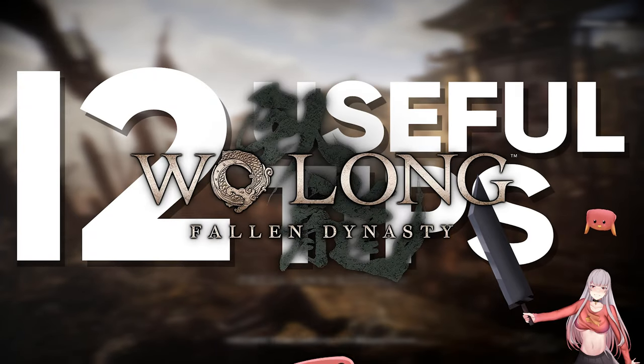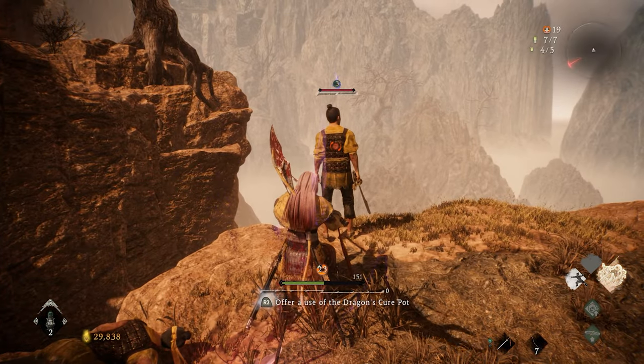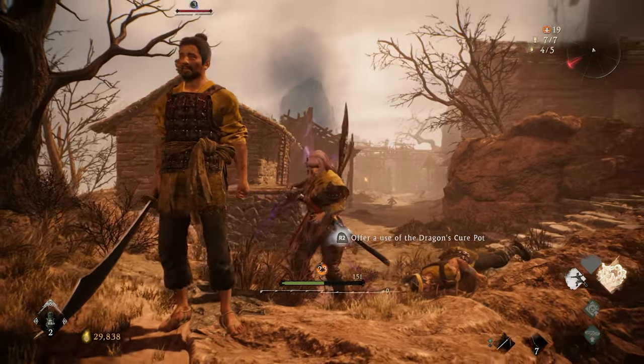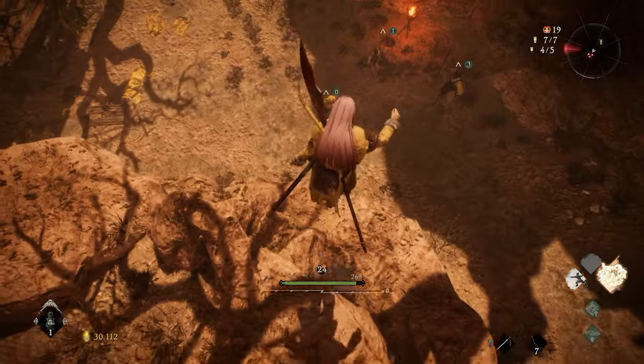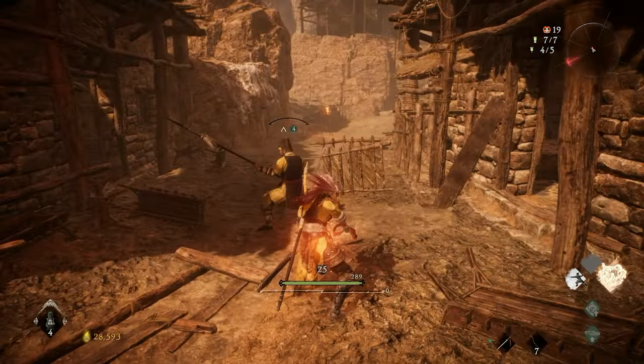12 useful tips for Wo Long in no specific order. Fatal Strikes: Holding L1 or just slowly approaching the enemy will allow you to go undetected whilst not in the enemy's line of sight. We can pull off Fatal Strikes from behind like this or from above. Also, if you time it well, you can assassinate an enemy whilst running.